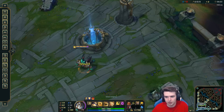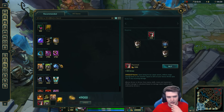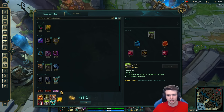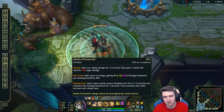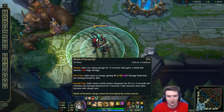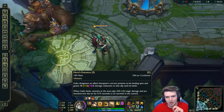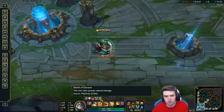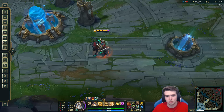If I go back and get a typical full tank build — something like a spirit visage and a guardian angel — that's kind of full tank. Right now we have 60% damage reduction on his W, and 60% damage reduction to an ally that he jumps to with his ultimate. That is absolutely ridiculous. You hold W for a couple of seconds and then you have four seconds of 60% damage reduction, then wait about seven seconds with some cooldown reduction.